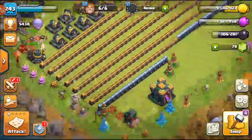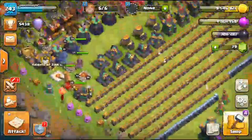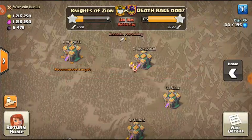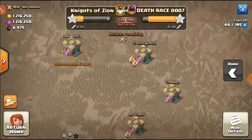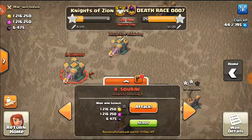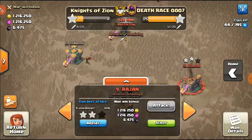What's up everybody, welcome back to the Top 14 Index of Zion where we have a war. We are versus Death Race Double Triple Seven Triple Oh Seven. We are 8th of 25, and we do have another raid, another base that we can hit in war.